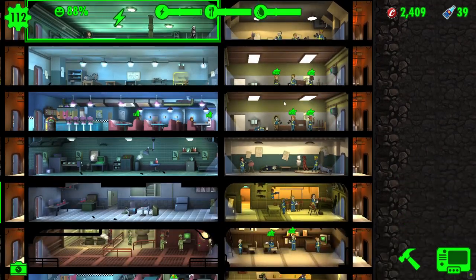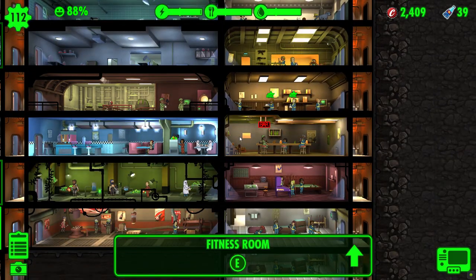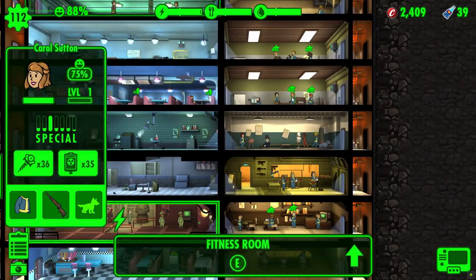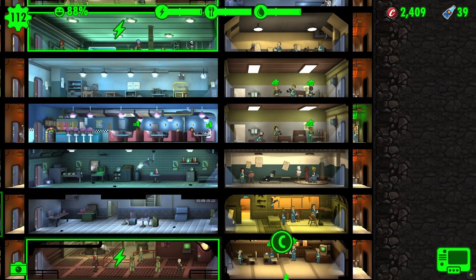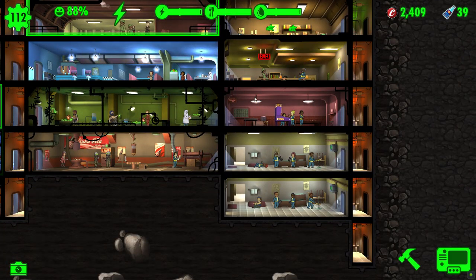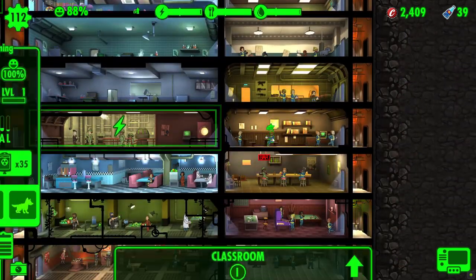We've got four there, four there, three there. So there are, of course, both endurance. What we need to do is potentially move the people with intelligence elsewhere. You're just max endurance - let's move you down to charisma. You are endurance, intelligence and agility, so let's put you down there. You, sir, are endurance, charisma and intelligence, so let's put you into an intelligence room.